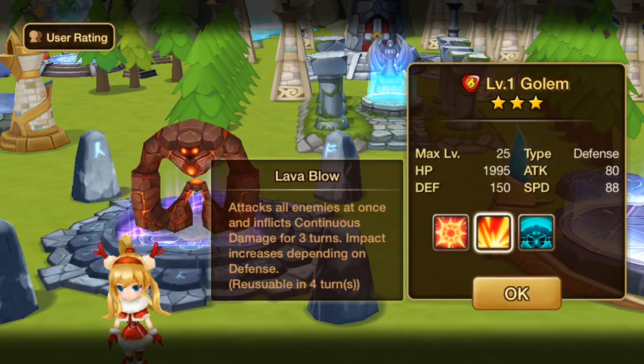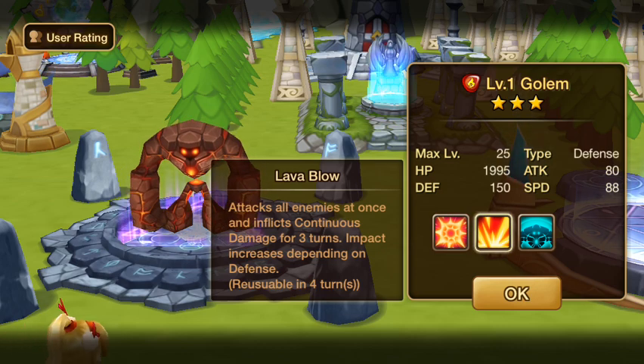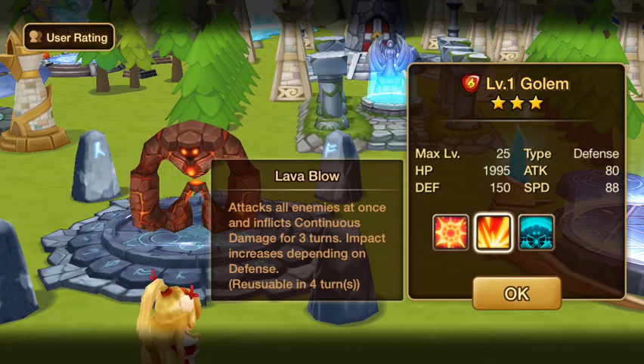Lava Blow attacks all enemies at once and inflicts continuous damage for 3 turns. Impact increases depending on defense. So once again, defense helps that one out and accuracy will help out the continuous damage.